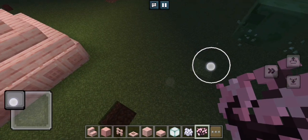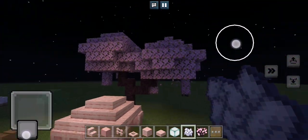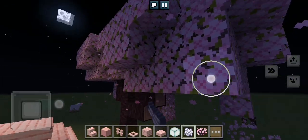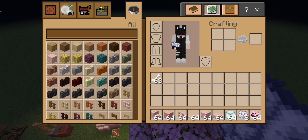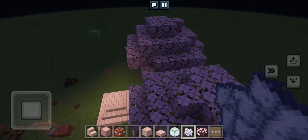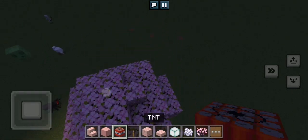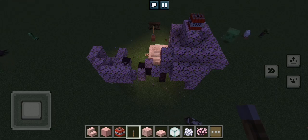Oh no, I believe this is happening again. It looks like we made a mistake — we made a big mistake. I'm just gonna use TNT to destroy this thing. We just made a big mistake. I don't want to destroy the other build.